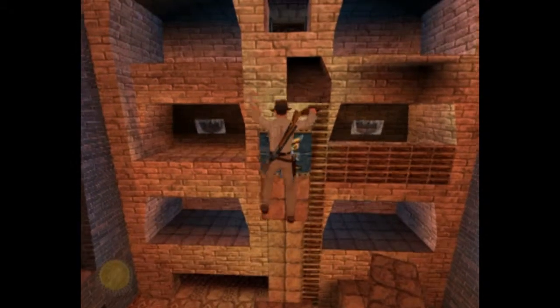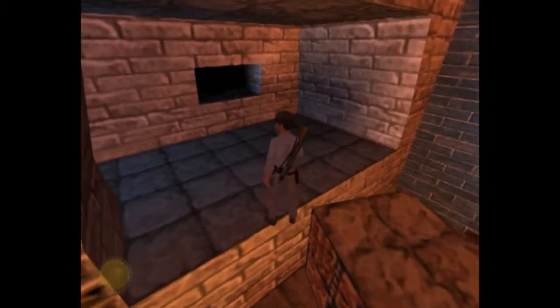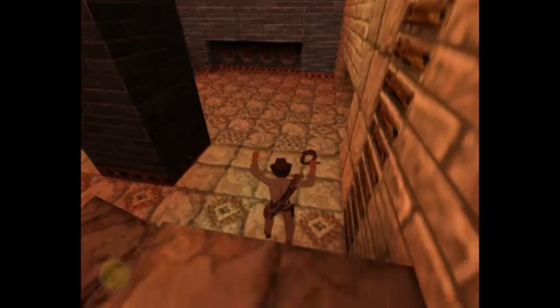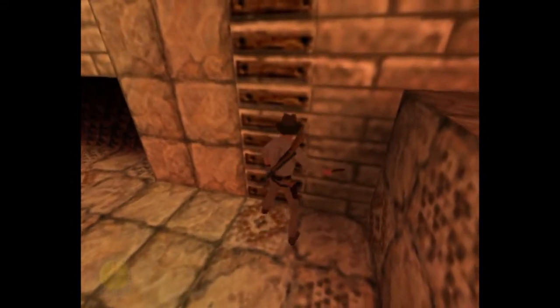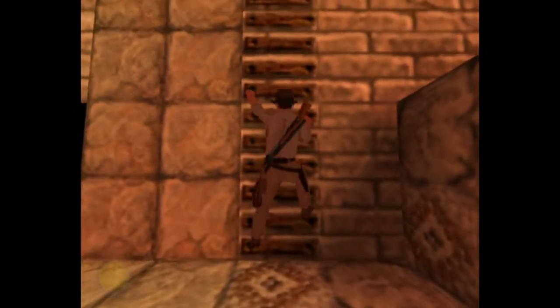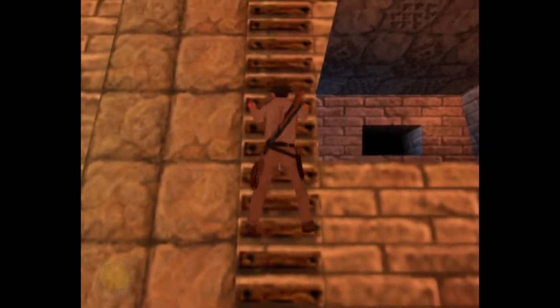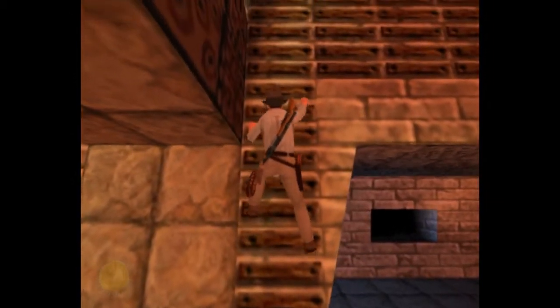We're going to climb on that box and do it. We've just already jumped on that. That's quite a good jump. So we're going to try and whip onto that thing — if that doesn't work, we're going to go back through the entrance we came from. Put it away, put it away. If I got a pound for every time I went up this ladder, I'd probably be about five pounds rich, to be honest.